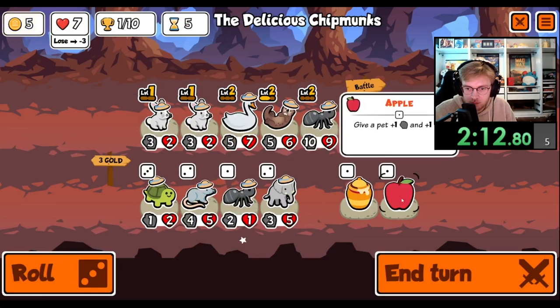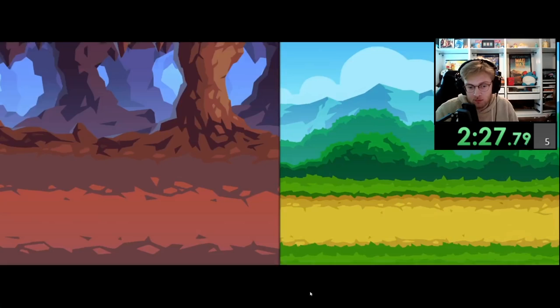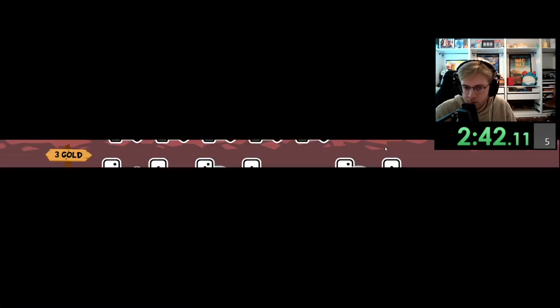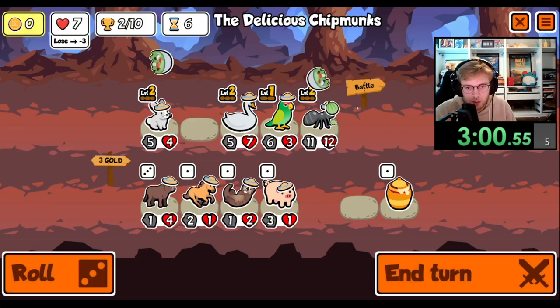Let's double up on the Rabbit, start feeding the Ant, look for a pill for our Turtle. Level up the Rabbit, we can find an early Worm — might be good. Let's see what we get. A Parrot — not bad, not what I want though. I'll go ahead and buy it, just because my team's kind of small right now. I'll play with four, I'm fine with that.